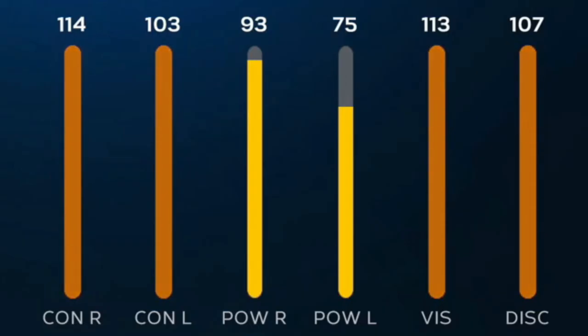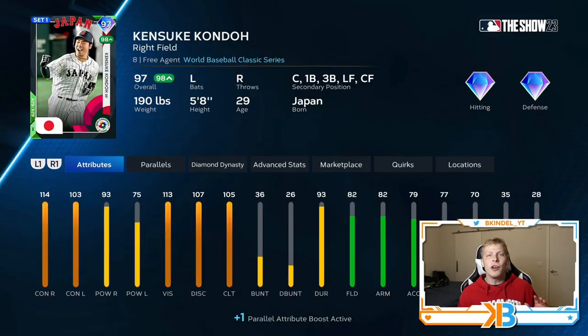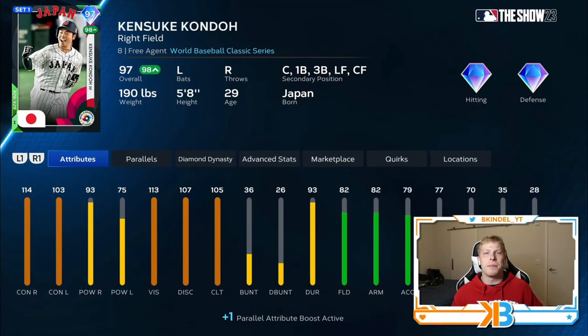Parallels are back in MLB The Show 23, and for each level you go up — 1 through 5 — it gives you a plus 1 attribute boost to every single stat. So for example, the contact right on this card, once I get into Parallel 5, would be 119. Power vs. Righties would be 98, and so on. One of the cooler features they've added in recent memory.